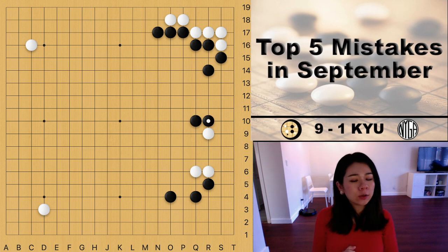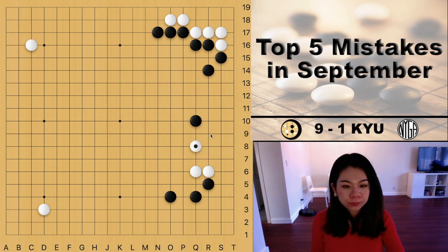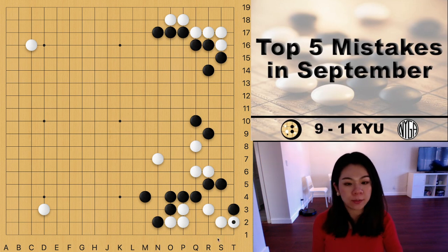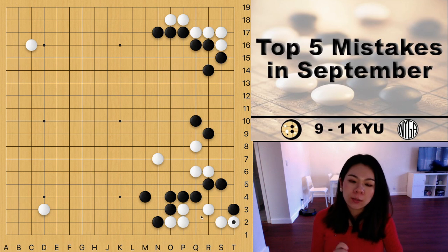Without the Kazumi exchange on top, how does white make life? Without the Kazumi, after white plays the 3-3 invasion, instead of the knight's move, white needs to use the peep as a sente move. White is then able to increase eye space on the bottom and come back to the 2-2 point. White ends up with 6 spaces — a straight five — which is a completely alive shape. So the key move to make the corner alive is the peep, not the knight's move.